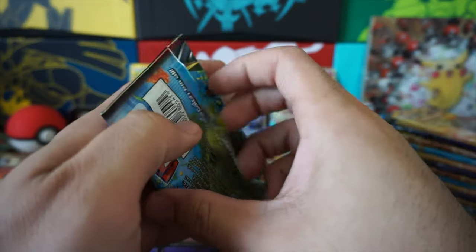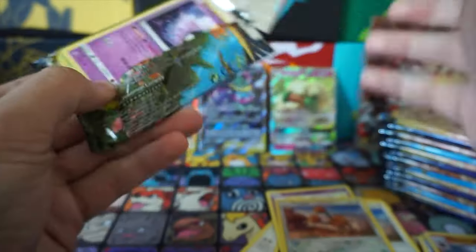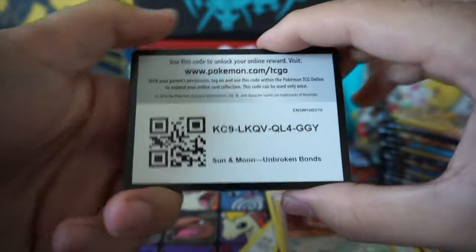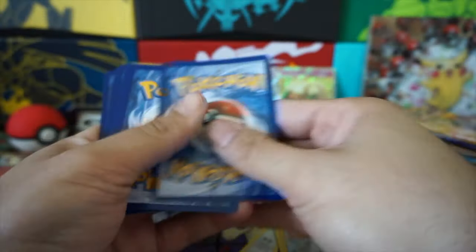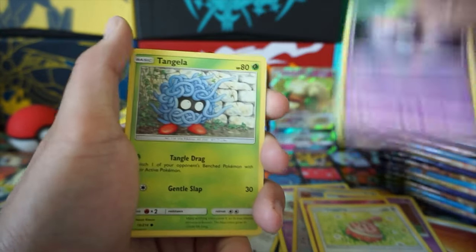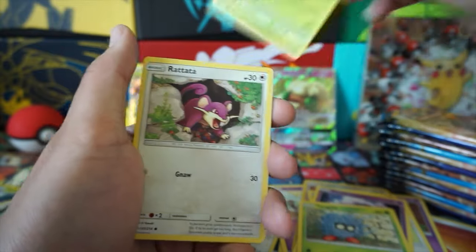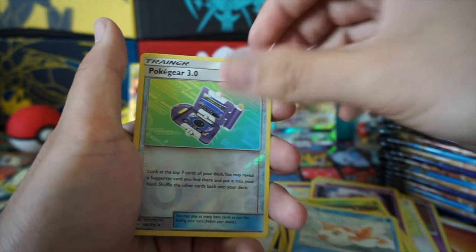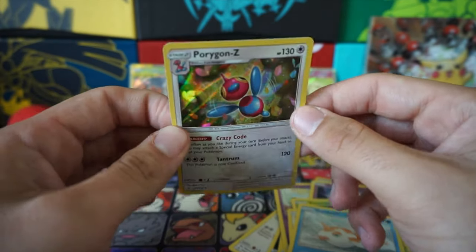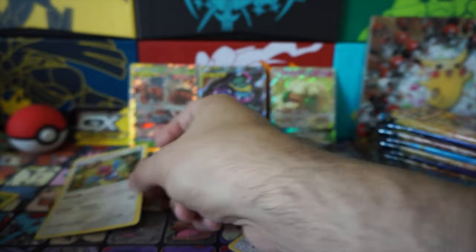Let's see how this is treating me — two rares? I hope your calculations are not misplaced. We're on the right track, I think. Fighting Energy, Magmar, Cleffa, Happiny. We have all the babies in this set, right? I have a lot of babies. Porygon-Z Holo — that's our first rare and holo. Crazy card!